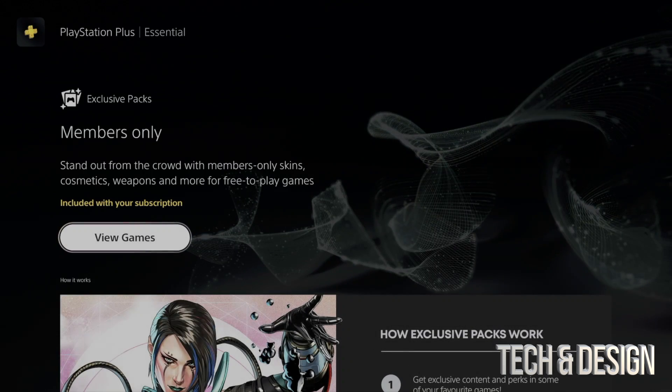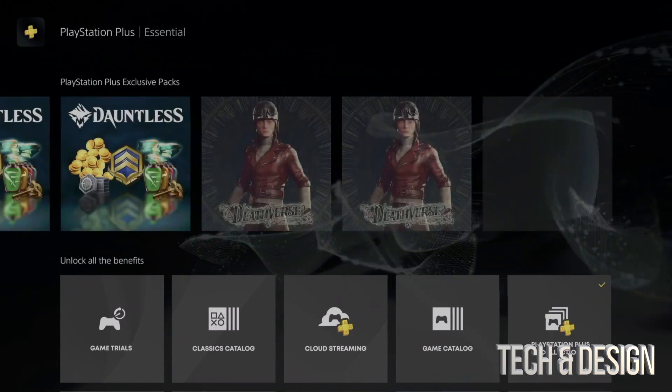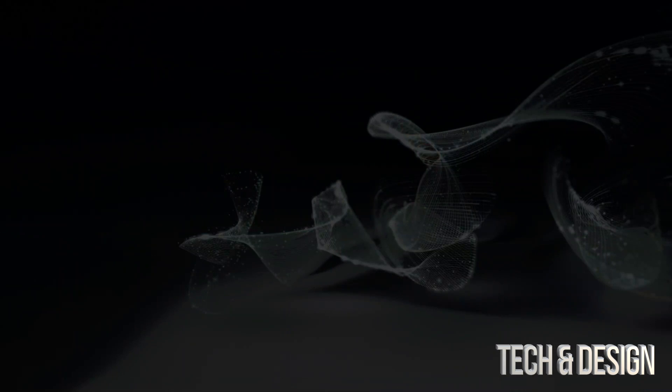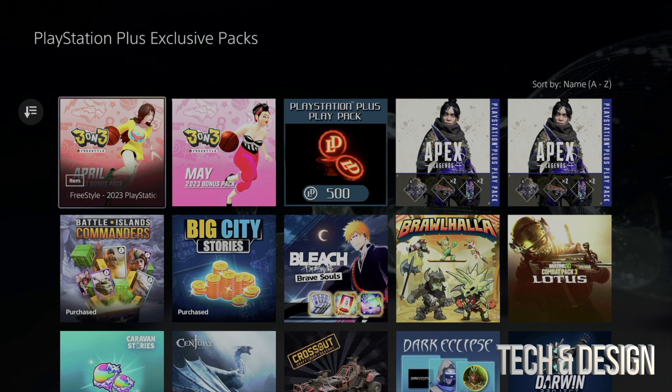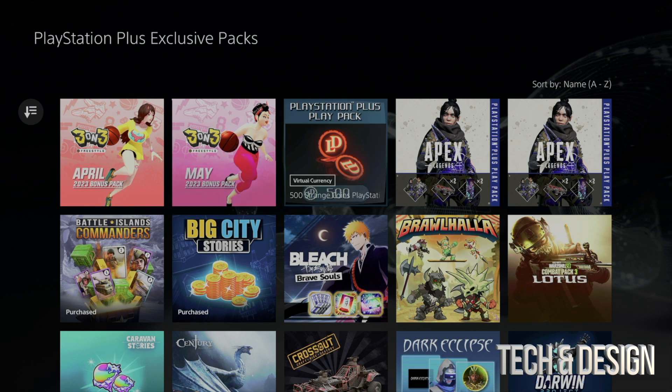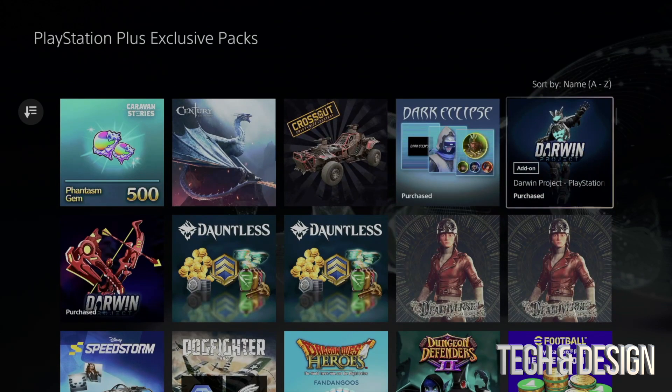Tap on it again, go down, and then all the way to the right hit 'View All' and you're going to see every single thing, which does include some stuff from Fortnite. Anything that you don't have at the moment will not say 'Purchase' — anything you already downloaded before will say 'Purchase', such as these.